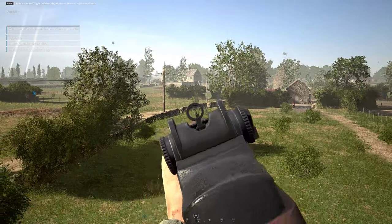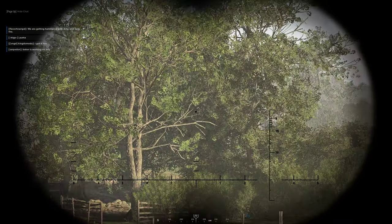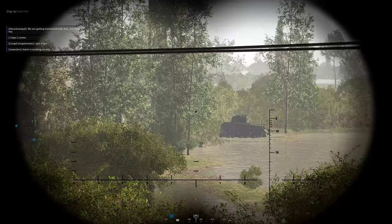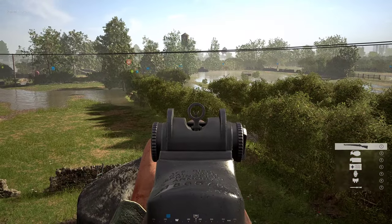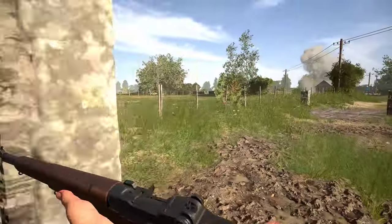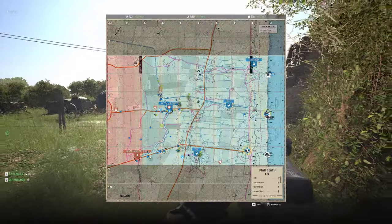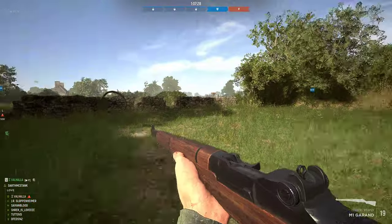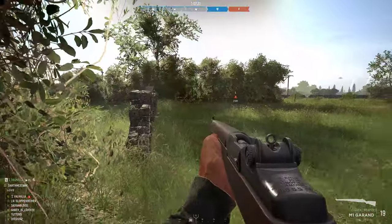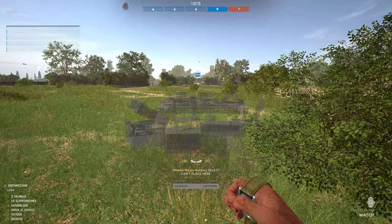We probably lost that garrison to the spotter that I killed earlier. Supplies are coming down there. Except for that tank shooting onto our fourth point — we do need garrisons up. You have supplies, do you want a garrison? 200 meters from that — come here. Right here is good. I'm going to try to build it close to the bush so that recon doesn't come and kill it from behind.